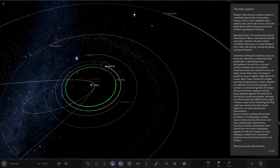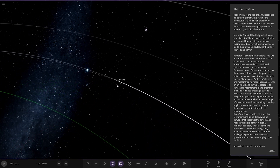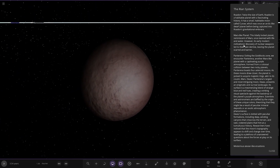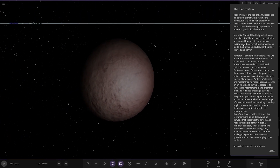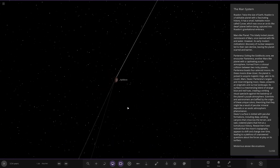So who is next? We've got this one here — a Mars-like planet. This tidally-locked planet, reminiscent of Mars, once teemed with life and water. However, early modern civilizations' discovery of nuclear weapons led to their own demise, leaving the planet scarred and barren.